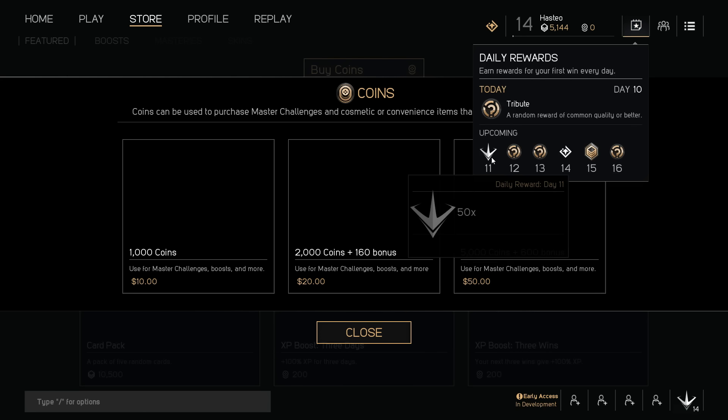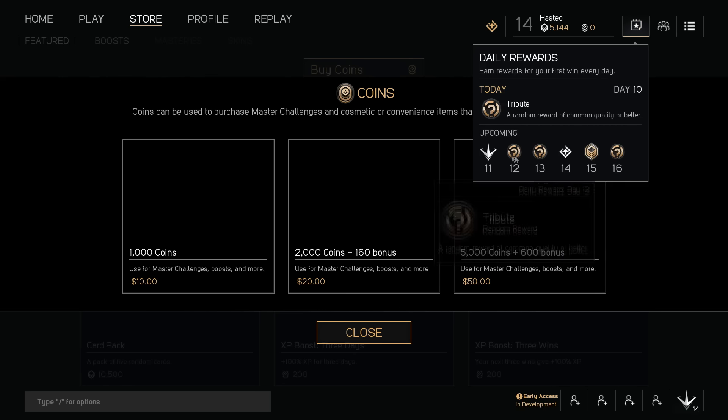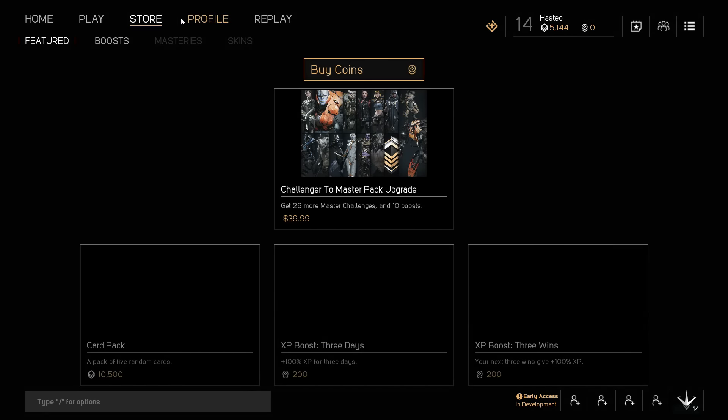There are ways to earn coins without spending money. As you play the game there are daily rewards — just click on your calendar. For me it's Day 10, but it will be different for everyone depending on when you got into early access. Tomorrow on Day 11, if I get my first win I'll get 50 coins. It's a really cool incentive Epic is doing, giving you ways to obtain in-game items without always purchasing with real money.